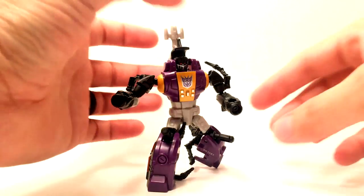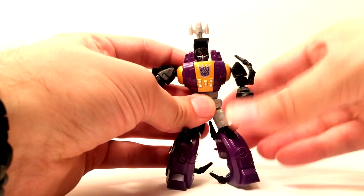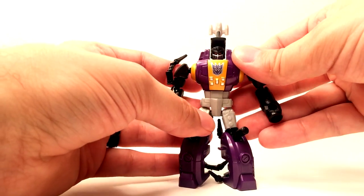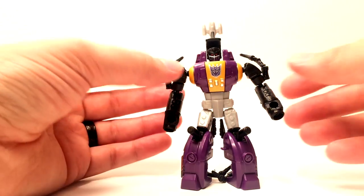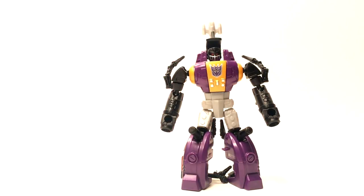For those that don't know, Bombshell is an Insecticon. He is a Legends-Class that puts him in the range of Scrapinol and stuff like that from the Generations line. Much better figure, in my personal opinion, than Scrapinol is. This man carries his kibble well, but he does have his drawbacks, which come with little secret bonuses, and we'll get into that here in a second with the articulation.